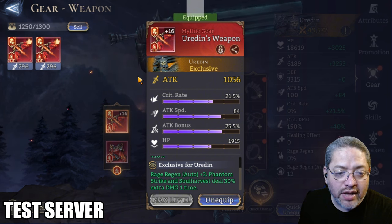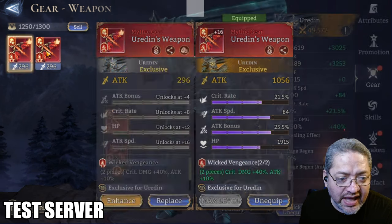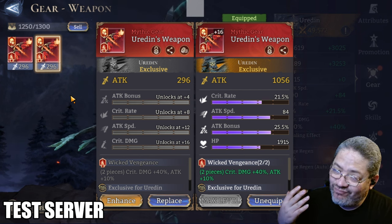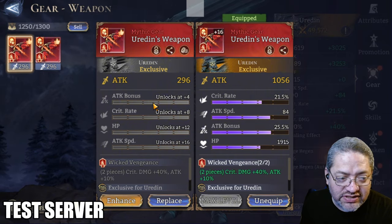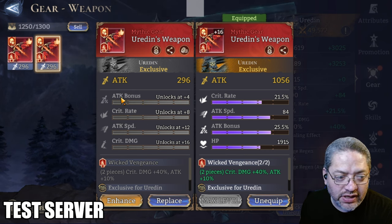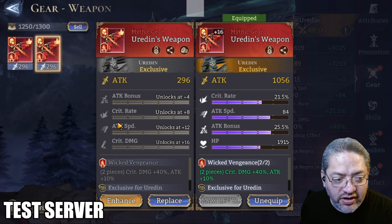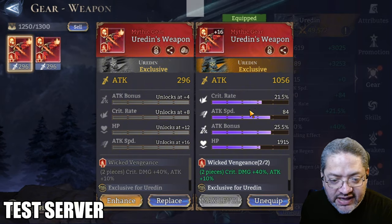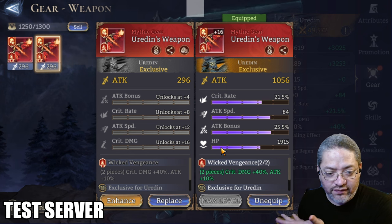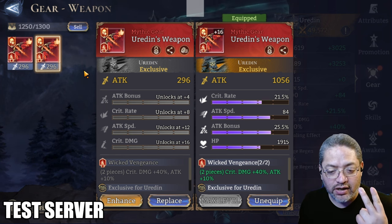I tried to get multiple copies of Uridan's exclusive to see if the substats would be fixed. What's really interesting is that all of these pieces came with attack bonus, crit rate, and attack speed, which makes me wonder if these three are going to be guaranteed. But I can't say for sure right now. It may come down to two of the three being fixed. I'll have to forge more to really figure out which two are going to be the ones that are fixed.